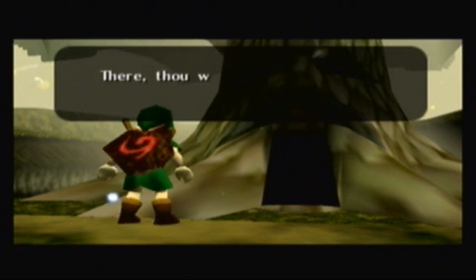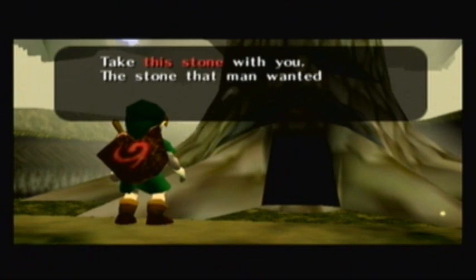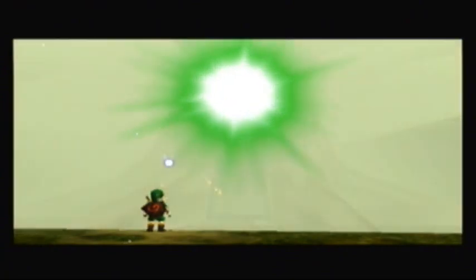I will pass away soon, but do not grieve. I will have been able to tell you this — Hyrule's final hope. Jared, go now to Hyrule Castle. Thou surely meet the princess of destiny. Take this stone with you. The stone that I wanted so much — a curse was cast on me for it. Wow! Shiny!